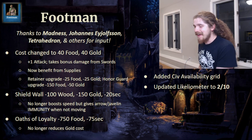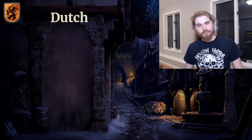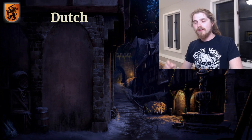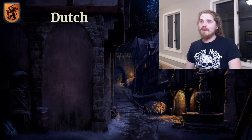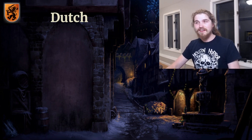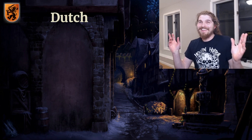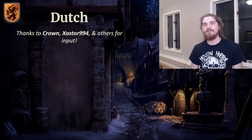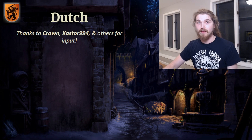That's a lot of changes, but it's not the thing I have the most changes for — hold on to your horses. Before then, let's get to another of my funkier civilizations: the Dutch. The Dutch were the second civilization I made after the Georgians, but I waited a while to release them. Other ideas came to mind that felt more interesting, which reflected in the fact that my Dutch build was very jank with a lot of cool but do-nothing bonuses. This balance patch is geared towards addressing those. Huge thanks to Crown and Zastar994 for your input. The Dutch were one of the most underpowered civs I have built so far.